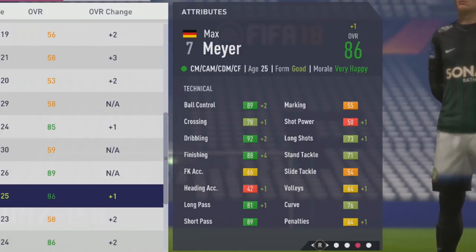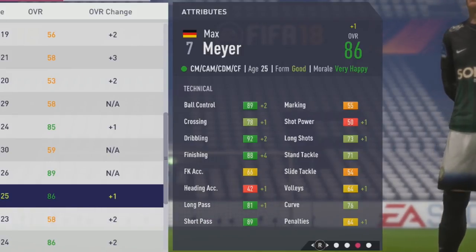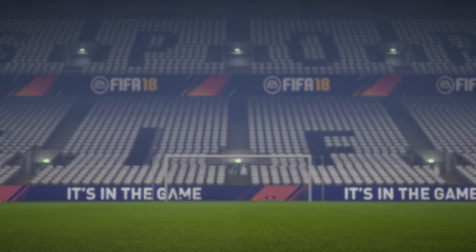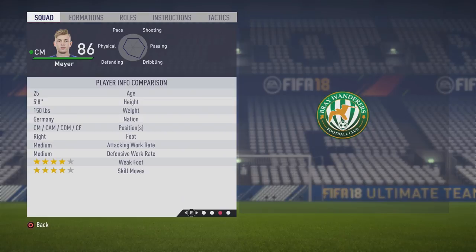Technically: 89 ball control, 78 crossing, 92 dribbling, and 88 finishing — great growth to finishing as usual for center mids without training. So 81 long pass, 89 short pass, 73 long shots, 71 stand tackle, and 76 curve. Stand tackle looking a lot better if you want to play him box-to-box. Position ratings: 86 as a winger, 84 as a center forward, 87 as a center attacking mid, 86 as a right or left mid. Could be very effective out wide, in the CAM role, or even as a center forward, but not very good as a CDM.